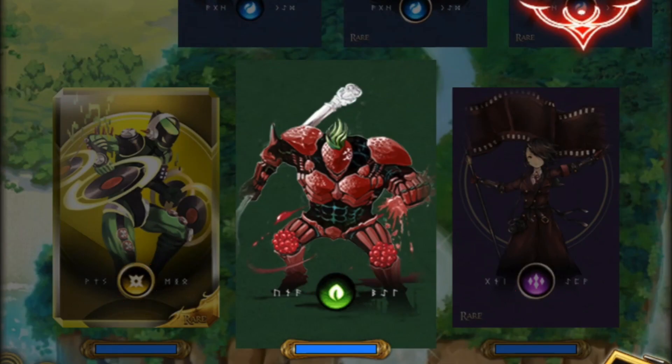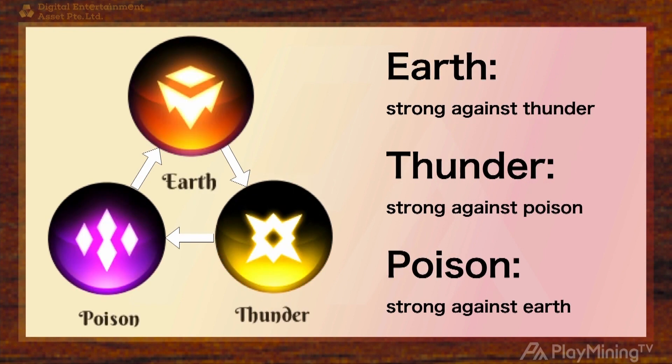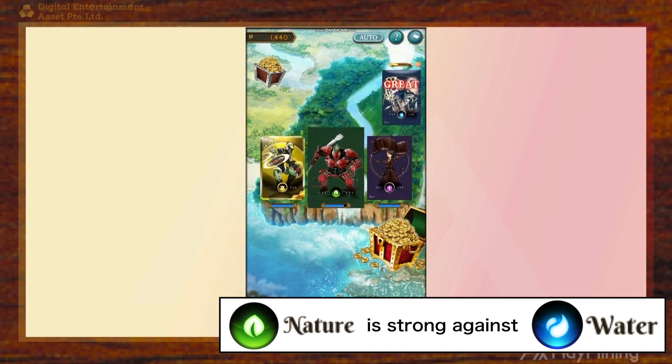There are gem icons that categorize what type of character you are. There are elements: fire, water, and nature. Nature is stronger than water, water is stronger than fire, and fire is stronger than nature. We also have another two types of power balance structures: thunder is stronger than poison, poison is stronger than earth, and earth is stronger than thunder. So there are matching patterns — for example, strawberry is nature — and that requires strategy and intelligence as well.